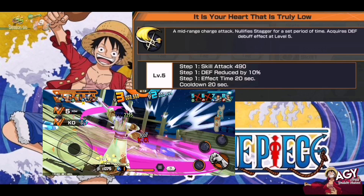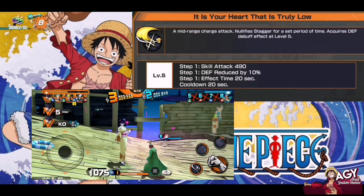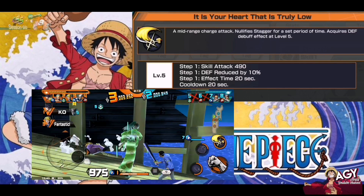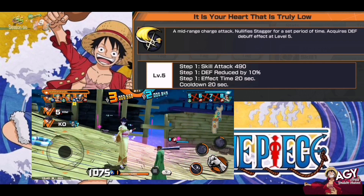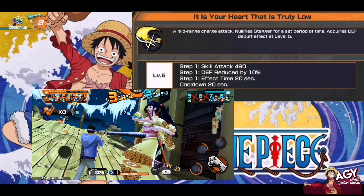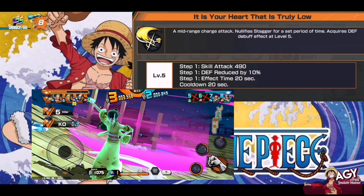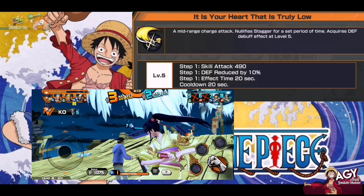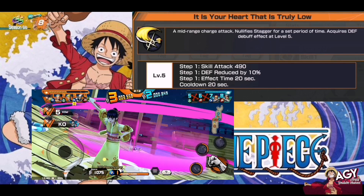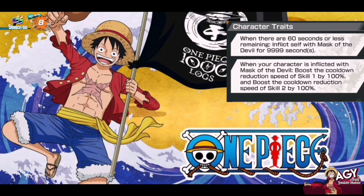Skill 2 — 'It is your heart that is truly low' — is a mirroring charge attack with 95 stagger for a set of time. Skill damage is 490 and has a defense reduce by 10% effect. The defense reduce lasts 20 seconds and cooldown for Skill 2 is also 20 seconds. His Skill 2 is kind of low attack, but we have to look at his Trait 3 before judging.